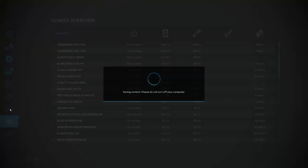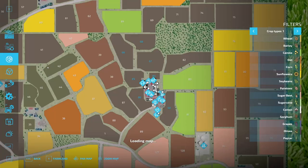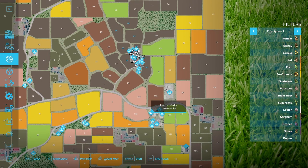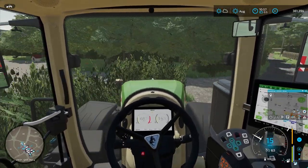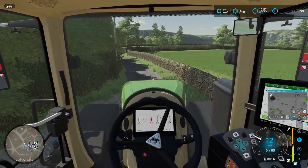Now I need to find where the store is at. If we come into here the store is right there. Make a right turn down to the intersection, make a left, and the store is down that way. I'm going to get to the store real quick and get the chicken feed and swap out these trailers, and I'll be back with you when we get back to the farm.